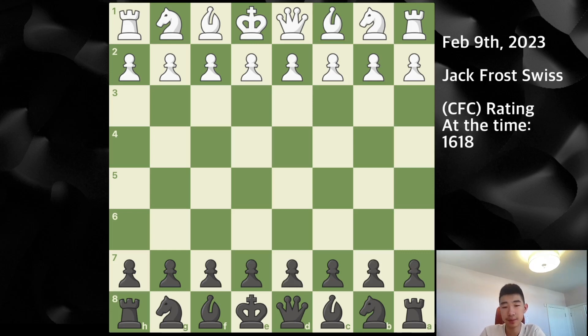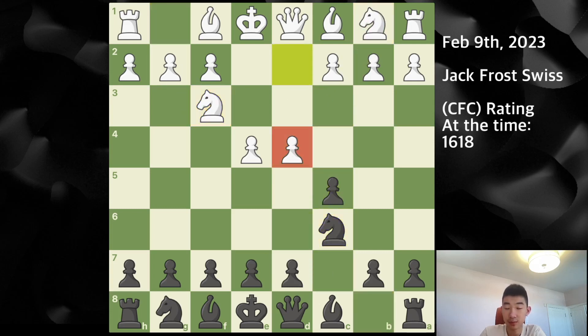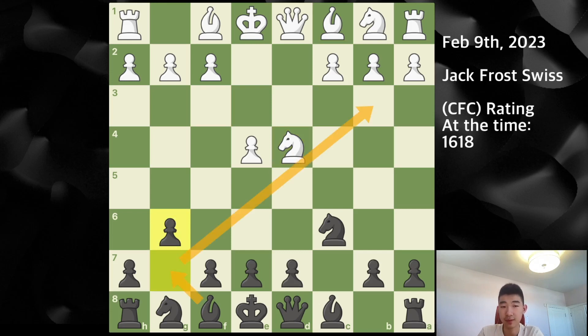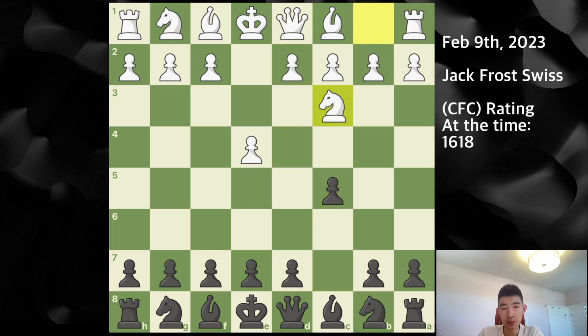My opponent opens with e4, c5, knight c3 — this indicates the closed Sicilian variation. More common is knight f3, and then after knight c6 you can play d4, takes, takes, and there are various variations for black. Personally I play g6, bishop g7, giving us the dragon setup where black controls the long diagonal. Alternatively with knight c3 here, I play knight c6.